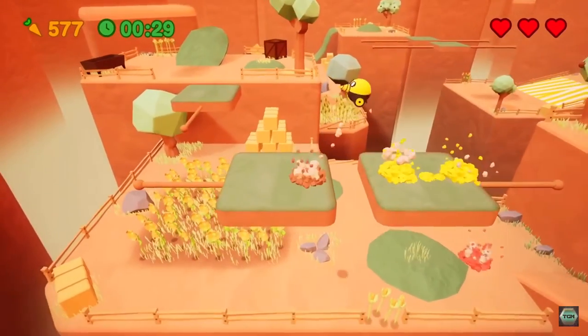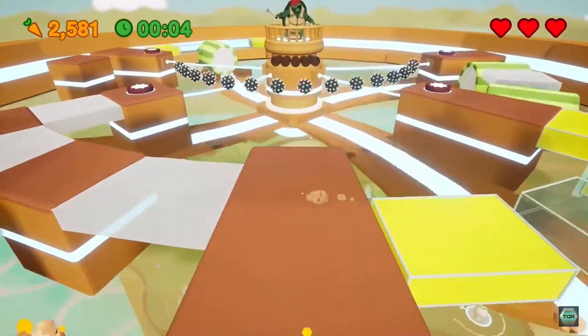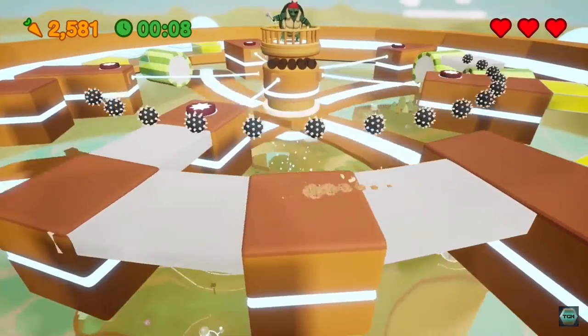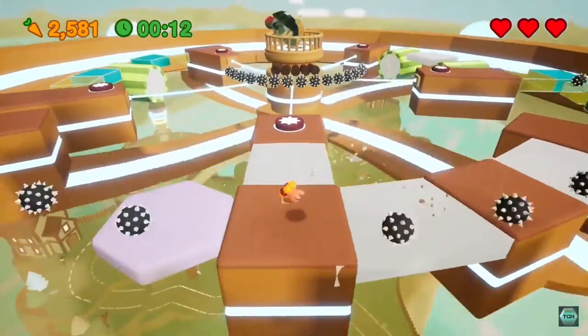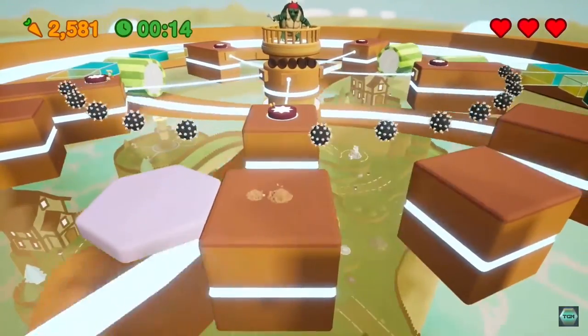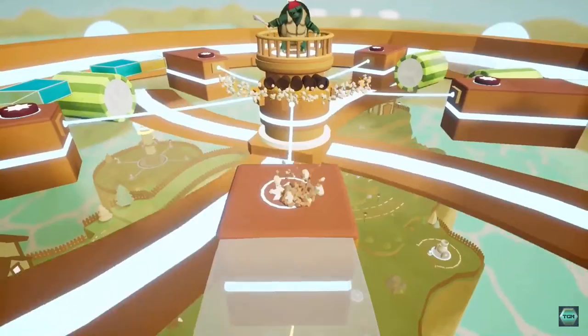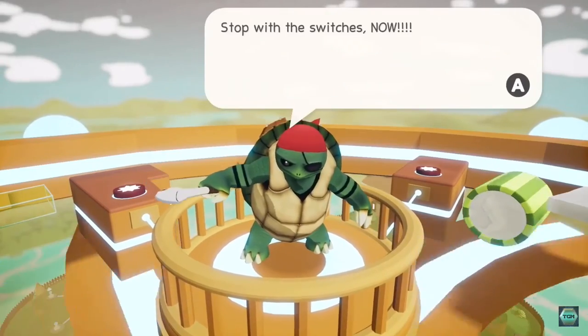For the majority of the game you'll find yourself having boss fights with Pucket the Turtle. In my opinion these boss fights are way too easy, and Pucket shouldn't be the only boss you fight for the majority of the game. You do get to fight off against the main villain King Rat, but that's only at the end of the game.